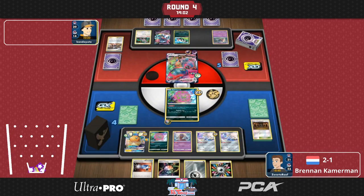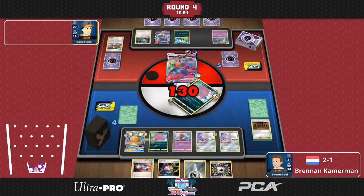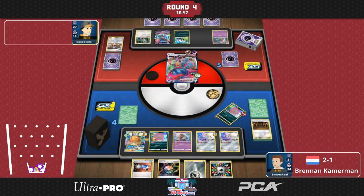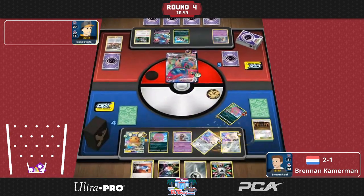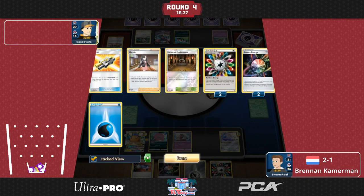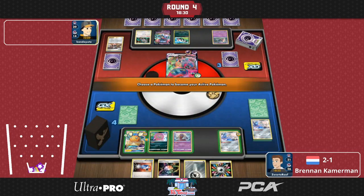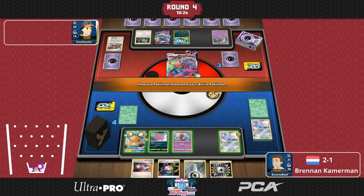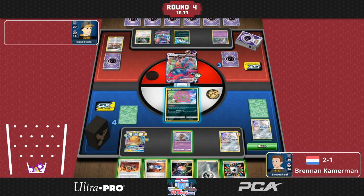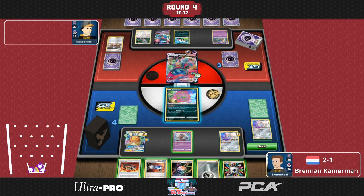We're going to see the Dragapult here. That means that when Brennan puts the damage on Spiritomb — all five damage counters he can spread around — if he puts all of them on Spiritomb, he closes off the window of Rainbow Energy. That would mean Brennan already needs an Aurora Energy. He will need Rainbow Energy and a Hustle Belt to get to the knockout; otherwise Aurora would guarantee it. So Brennan's going for strong topdecks here — and he gets the Hustle Belt! That was the only card with supporters he could topdeck to get this knockout.